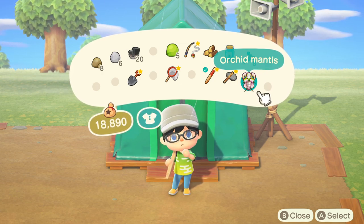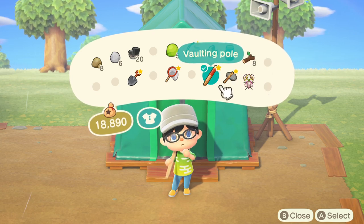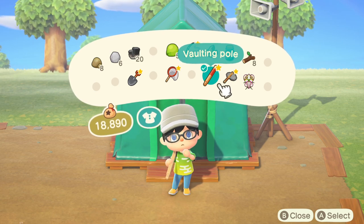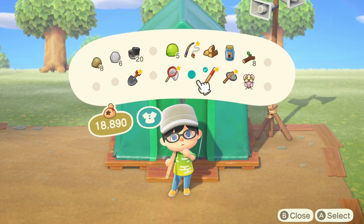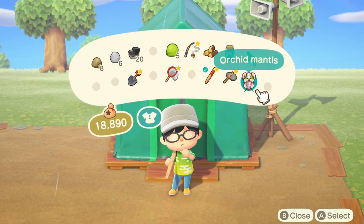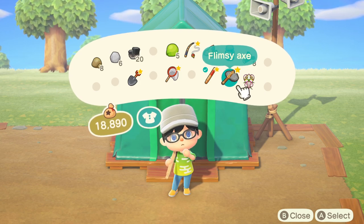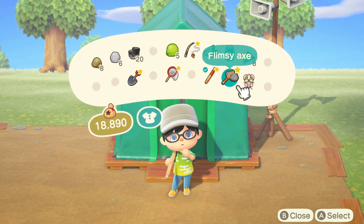Once you donate five different types of creatures — whether it be fish, bugs, or what have you — he's going to end up calling the museum curator, and then he's going to give you a tent to place the museum. That's really where you start progressing. It's going to take 24 hours for that museum curator to actually appear in town, and that brings us to tip number three. So tip two is: make sure you donate five different creatures to Tom Nook to really progress and get the blueprints.